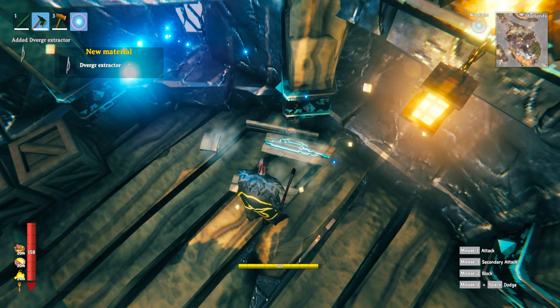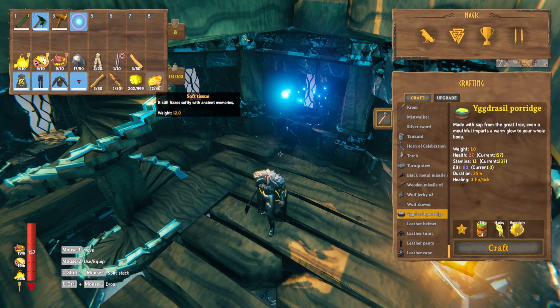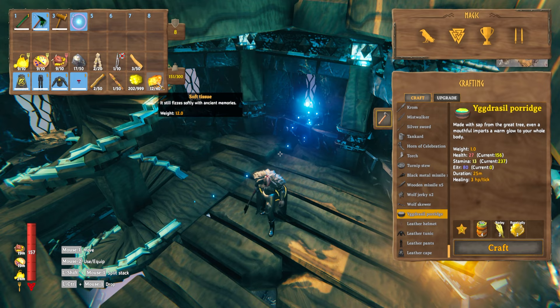Smashing open the normal chest you can get a wide range of different things, and one of those things includes soft tissue. This is also going to be useful and I'll come on to why later on, but do make sure you get all of that stuff while you're here.